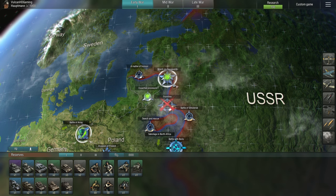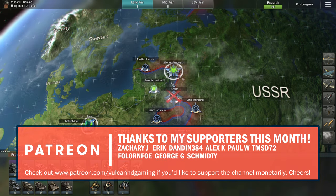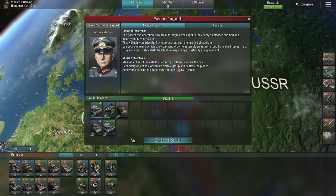Hello guys and welcome back to Blitzkrieg 3. In this one we're going to be playing the mission March on Daungavs Pils. I hope I've pronounced that correctly. As you can see I've already got an assault team sorted, and that is because I did try this mission and actually failed it, which was unfortunate, or at least it got to the point where I felt like I should just restart it and go through it again.